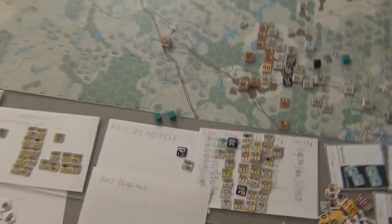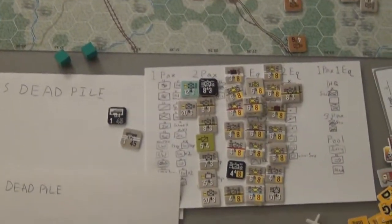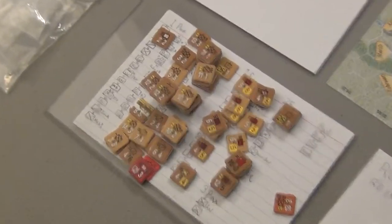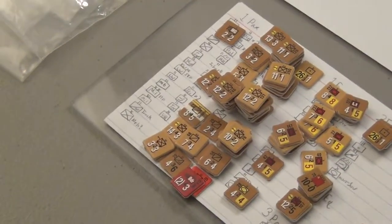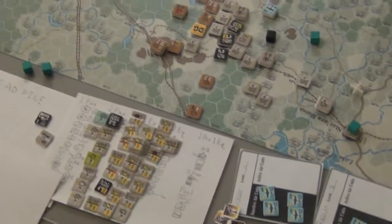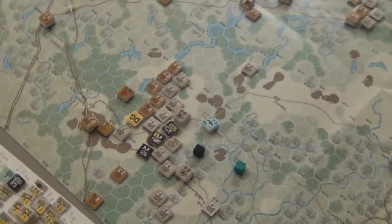Let's look at all the dead pile units. There are a lot of dead troops within the first few days — very bloody battles. The Russians are losing even more, especially that stack of 12-2-2 divisions, just rough. The Germans are losing some troops, but the Russians are losing way more, as you'd expect.